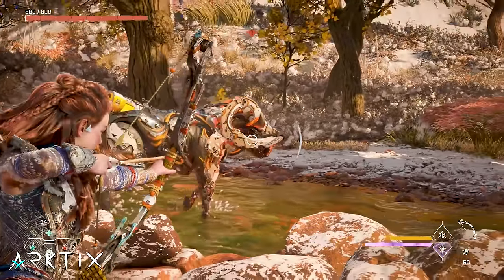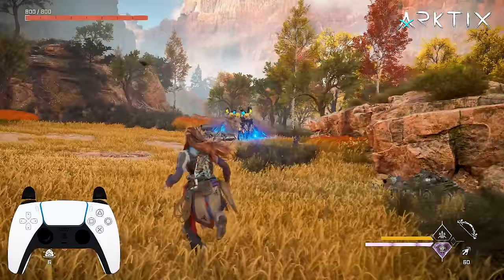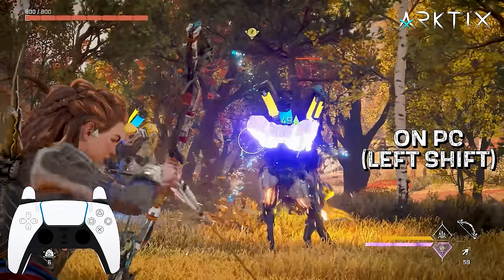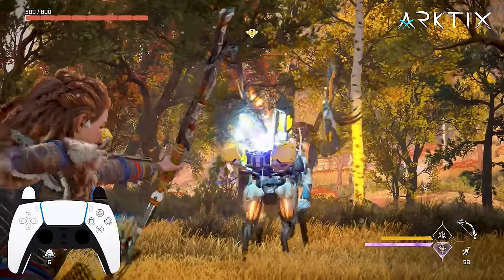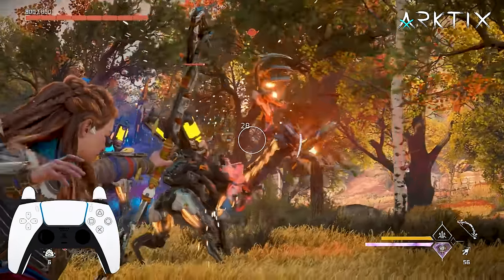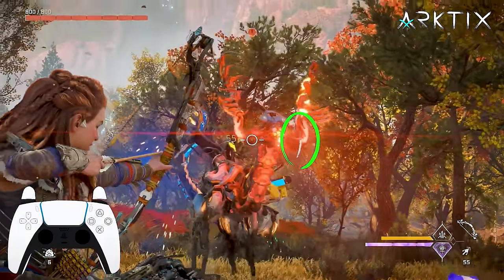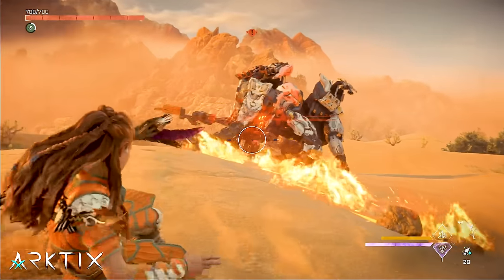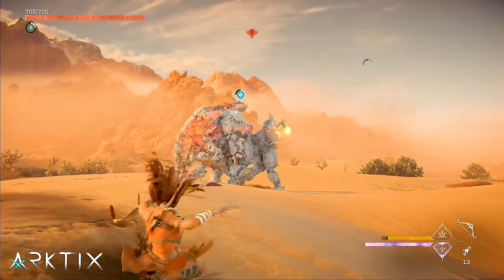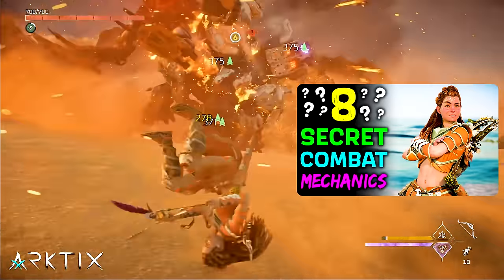In addition to the focus, another core mechanic is concentration — a slow motion effect you can trigger anytime while aiming. On controller, you press down the right thumbstick; on PC the Zero Dawn default is Left Shift. Concentration makes it easier to aim for components and other weak points, and it charges up quickly for free, so don't be afraid to use it liberally. There's also a hidden mechanic called Quick Draw that lets you get a concentration-like effect for free along with some other benefits — I'll link my secret combat mechanics video below if you want to learn about it.